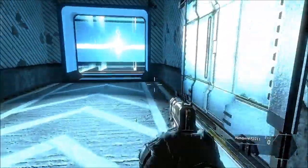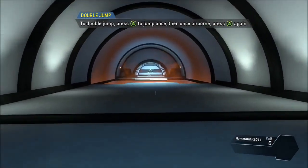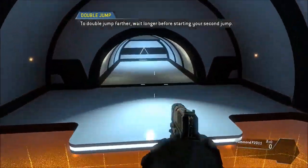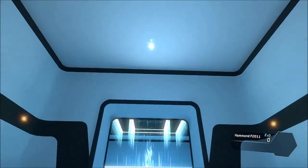Completion requirements met. Jump kits extend your natural jumping ability. You can jump once more after leaving the ground. To cover even more distance, wait longer before starting the second jump.